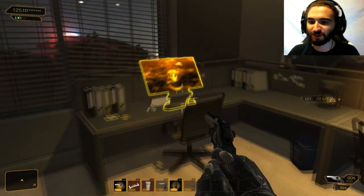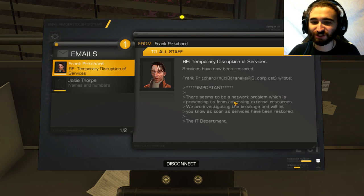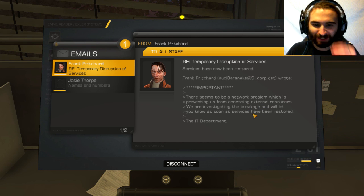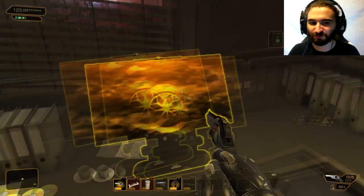What about these computers — anything useful? Pritchard — services have now been restored. Nuclear snake? That's your email name? That's dumb as shit, mine's just my name. Network problem preventing us from accessing external resources, we're investigating. Josie Thorpe — names and employee numbers of everyone working this weekend. I've been sharing a new security passcode. So that's potentially something that may have gotten out if it's relevant.